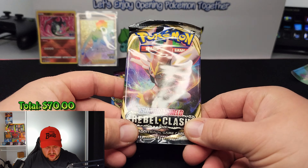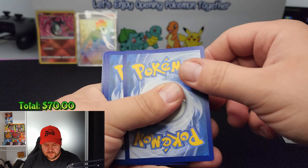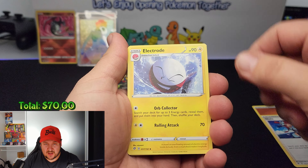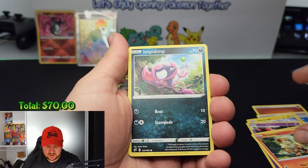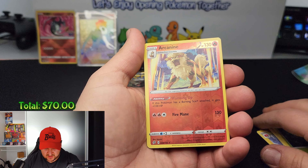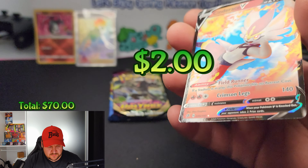Let's go ahead with Rebel Clash Sword and Shield and see what we get. Four to the front — here we go. Fighting energy, a Skyline trainer, an Electrode, a Zapdos, a Milcery, a Growlithe, an Impidimp, a Bunnelby, a Phantump, a reverse Incineroar — look at that artwork, sensational — and a Cinderace V. Excellent!